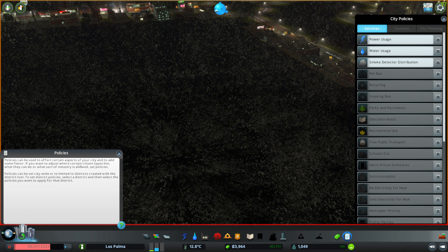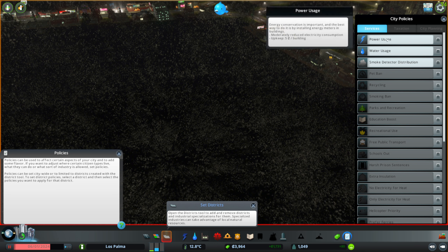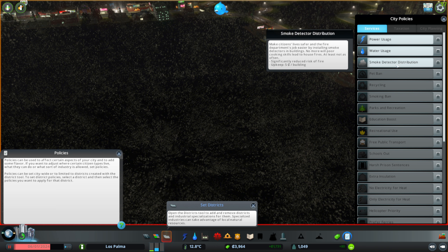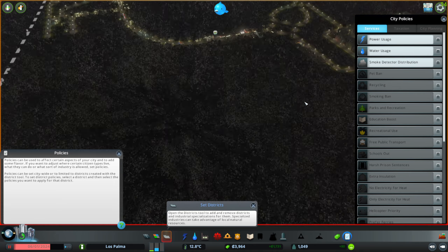Policies can be used to affect certain aspects of your city and add some flavor. You can adjust where certain citizen types live, what they can do, and what sort of industry is allowed by setting policies. Energy conservation is important — the best way to do it is by installing energy meters in buildings. You can also make citizens' lives safer and the fire department's job easier by installing smoke detectors in buildings, which significantly reduces the risk of fire. I think that's a good idea.